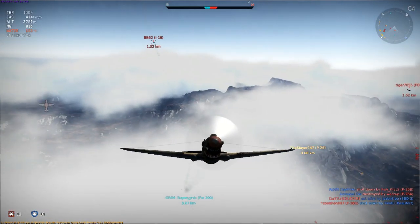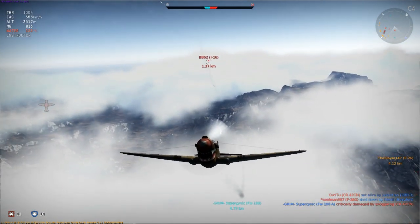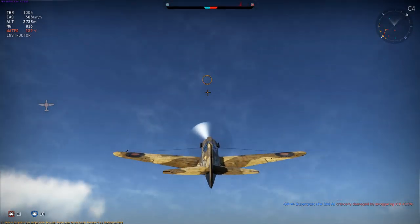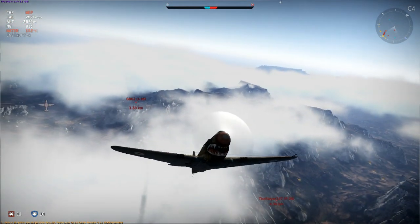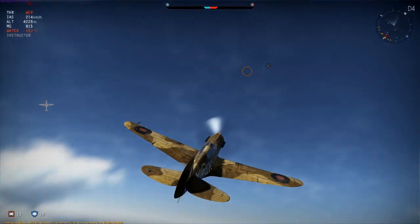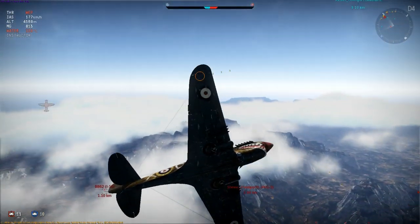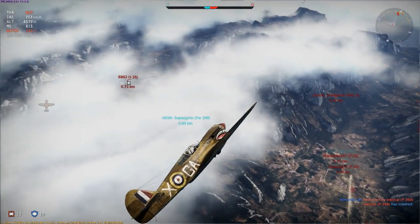That worked, and I'm able to start climbing a little before he begins to close in once more. But here I make another mistake — were I patient I probably could have outclimbed him and regained my energy advantage, however I decide that he's going to catch me, so I turn to engage, and it ends up in a crash which I survive and he does not. Which ends our little combat here, but in a most unsatisfactory way.